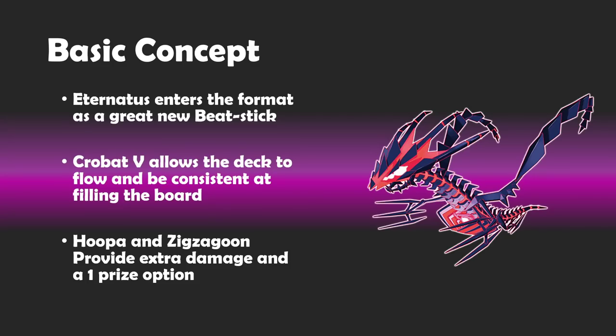So the basic concept is pretty simple. The stats on Eternatus VMAX are crazy — it has really decent hit points, a very efficient attack, and it can hit very nice numbers. Two energy with the upside of hitting 270, and then we have additional damage counter placement potentially with Galarian Zigzagoon and Scoop-Up Net. It's going to really push the meta in a direction where we're likely moving away from a number of the tag team Pokemon.